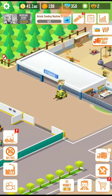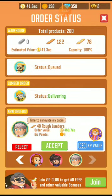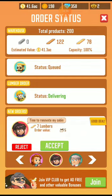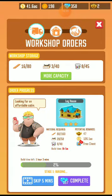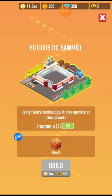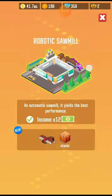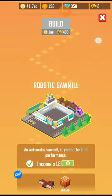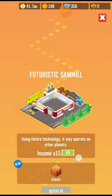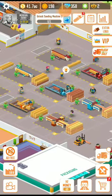Some workers are sleeping — let's collect those cans. Let's accept this order for nails. My next sawmill to purchase is the futuristic sawmill — it requires 1A rupees and 400 points, which is quite tough and will take some time. Let's keep playing this game — I enjoy it very much and I'm very fond of it.